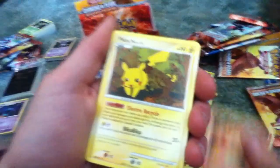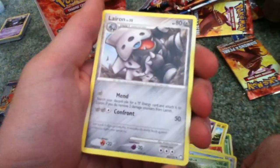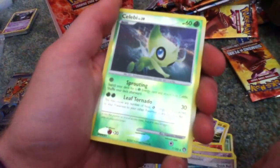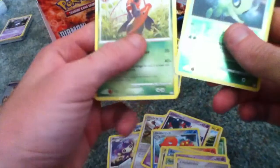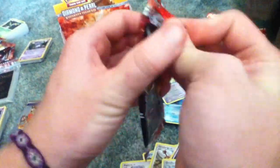Cyndaquil, Pikachu, Doduo, Remoraid, Spinarak, Lairon, Chingling, Quick Ball, Reverse Holo Celebi. I think I have the Holoful version of that already from previous packs I bought. And a Kricketune Rare. Still getting different Rares — different Rare after different Rare. I might get all the Rares in this set out of this one box. That would be amazing.